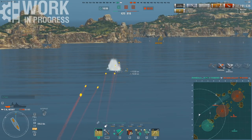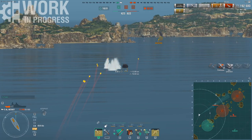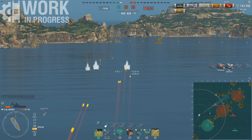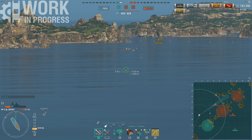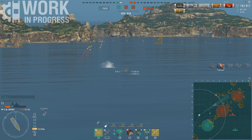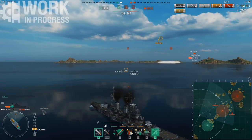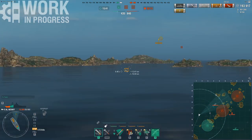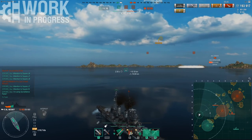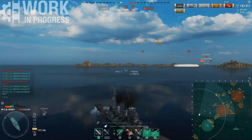He's realizing he's about to lose this fight terribly. I'm slowing down, hoping maybe he's pushed up. He's got a huge concealment advantage over me and I do want to turn around and fight him. The heal comes up but it looks like he's gone. I do a desperation radar — maybe he's turning within my range. There are no DDs left to radar anyway, so I might as well try to catch him. But the Worcester has smartly disengaged.